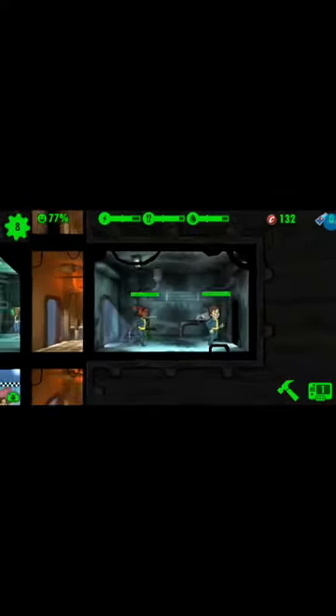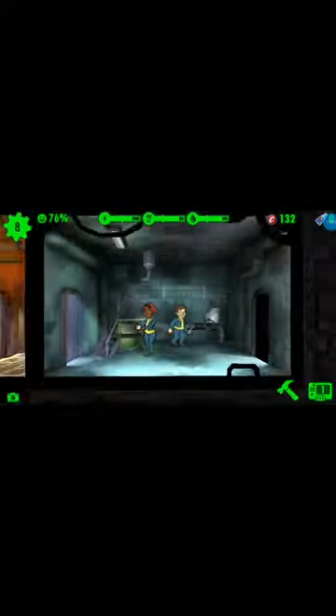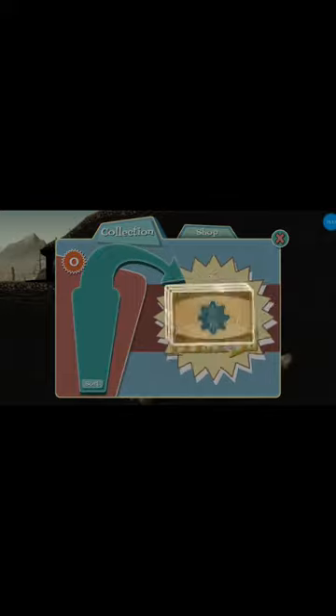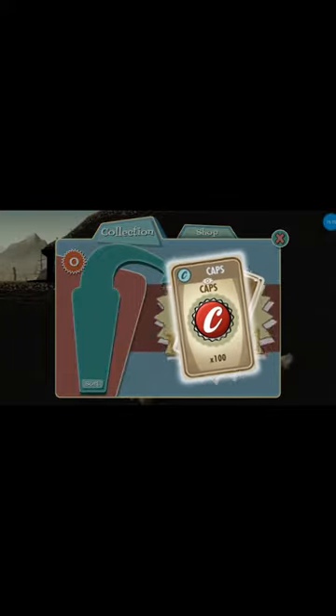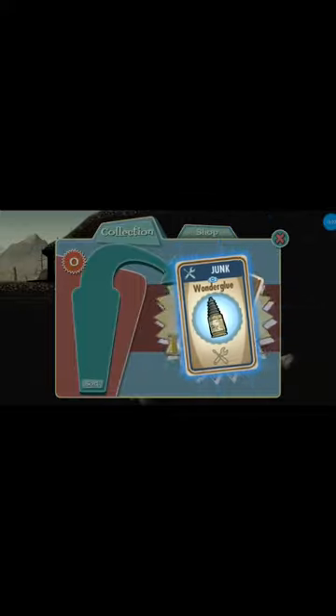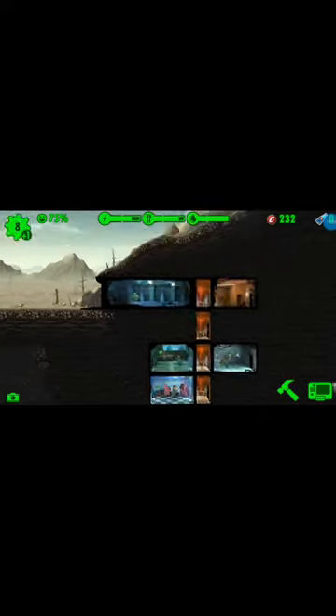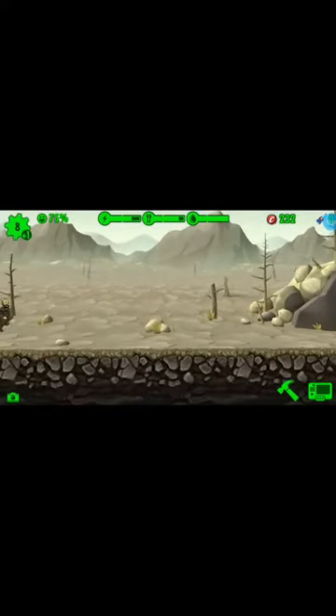We did it! Oh no — critical production failure! Anywho, let's go here and unlock this box. Let's see what's in here. We got 100 caps — that's really good. We got some junk — under glue. Radiation suit, yes! We got some water — 50 water. What is it, what is it? We got Jericho! Yes! This guy's really good! Look at this guy — look at him! He's just ready for shelter.